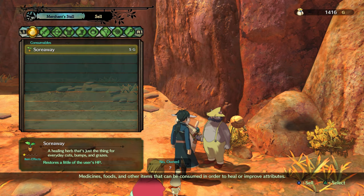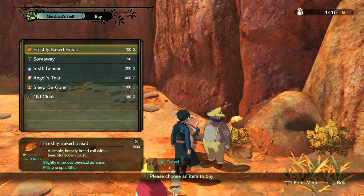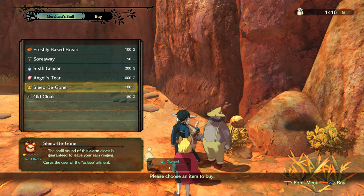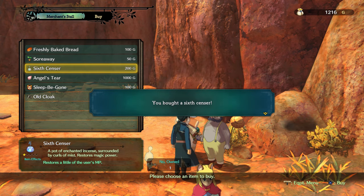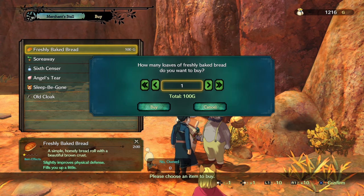What can we sell first? We're healing up — that's just for everyday cuts and bruises. We don't have that much money so let's try to save some stuff. Old cloak — no thanks, we already have good enough cloaks. Sleepy-gong — sure, sound of alarm clock is guaranteed to leave your ears ringing, curses the user with the asleep element. That's quite a bit of money, nearly a whole grand. A faintly glowing jewel formed from the crystallized tears of a grievously-stricken angel — revives allies with a little HP. Sixth Sensor — a part of enchanted incense surrounded by curls of mist, restores magic power. I think I'll take one of those. We already own seven of these. Freshly baked bread — slightly improves physical defense. We'll take two of those.